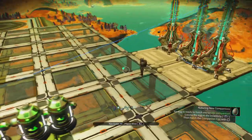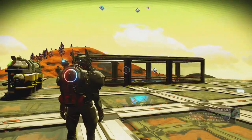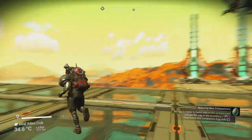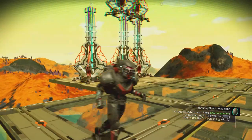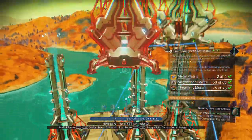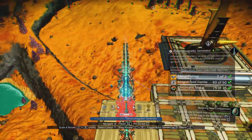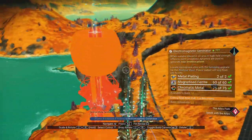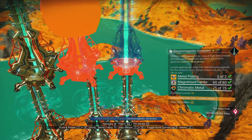Once you've done that, you have unlimited power. You don't need to wait for sunlight, you don't need to power it with carbon or oxygen or anything like that like you would with a biofuel — it will continuously power itself. If it uses too much power, you just need to build more of these, and you'll be good again. The more of these you build, the more power you can provide to your base.